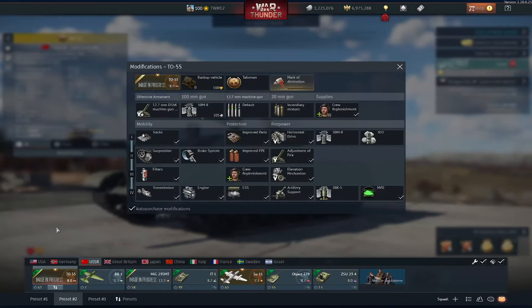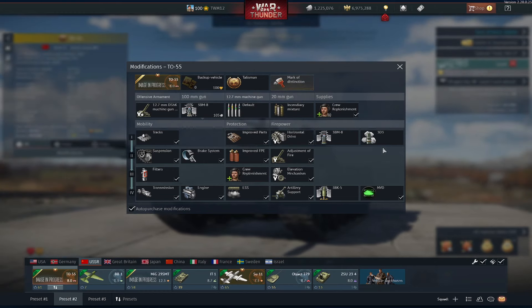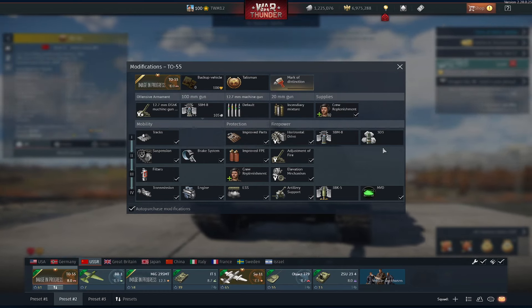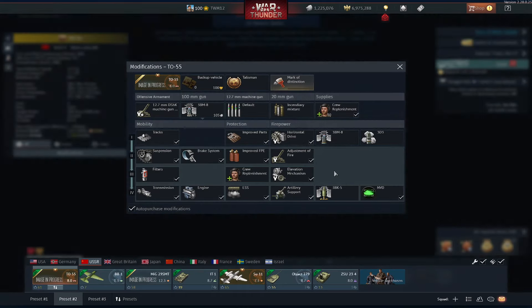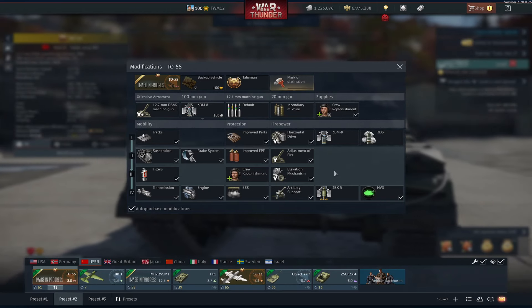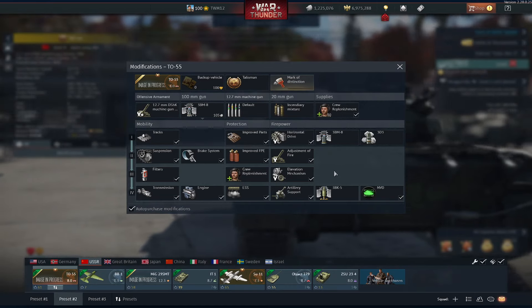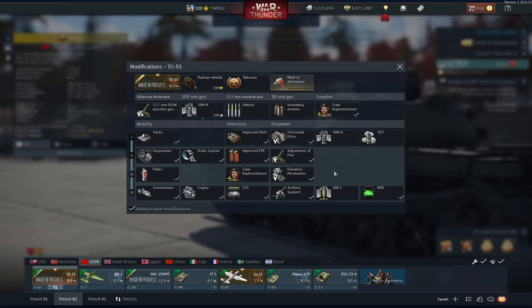Modification wise, it does come with basic night vision, 3BM8 and 3BK5 as your upgraded ammo choices. Personally speaking, I prefer the APDS, but that's because I'm a British man and I'm used to using it. However, for the sake of overpressure and other mechanics, people do prefer HEAT-FS on Russian vehicles, so I'll leave that to you personally on what you prefer.